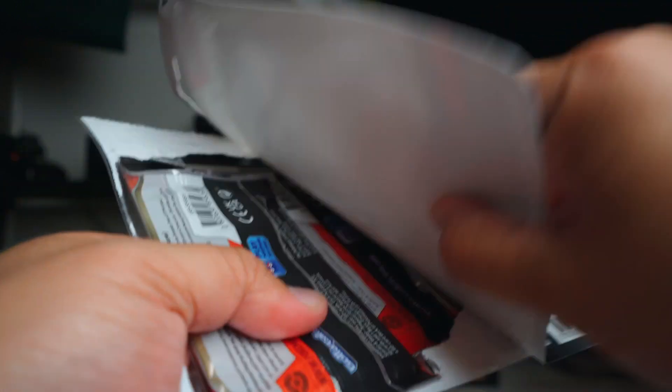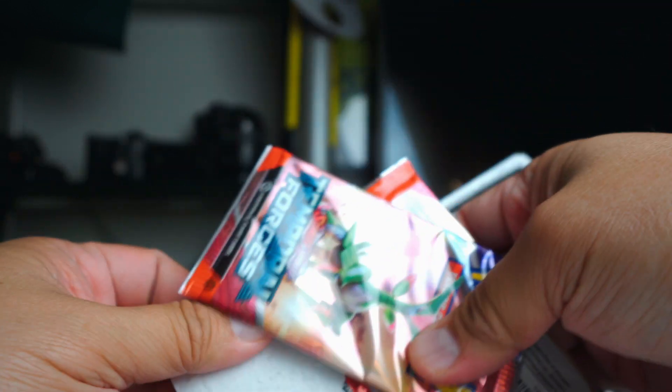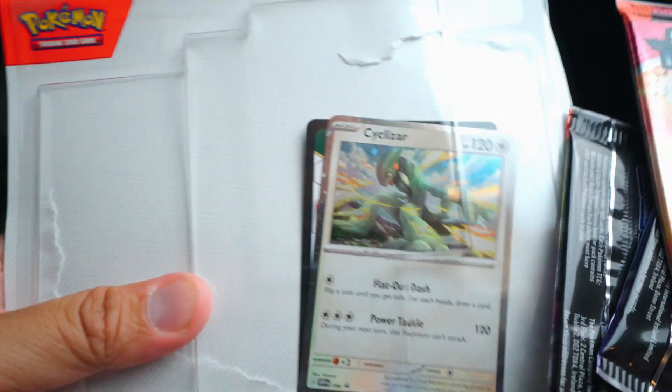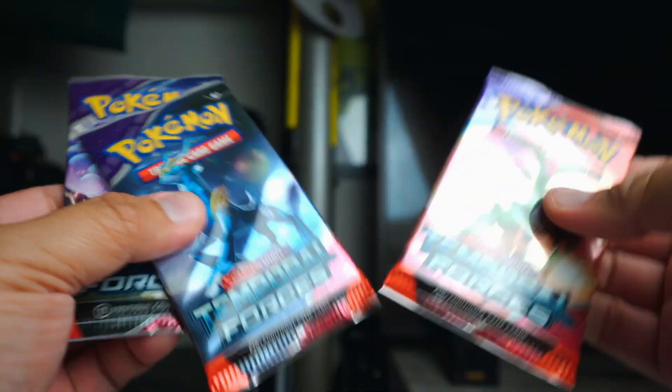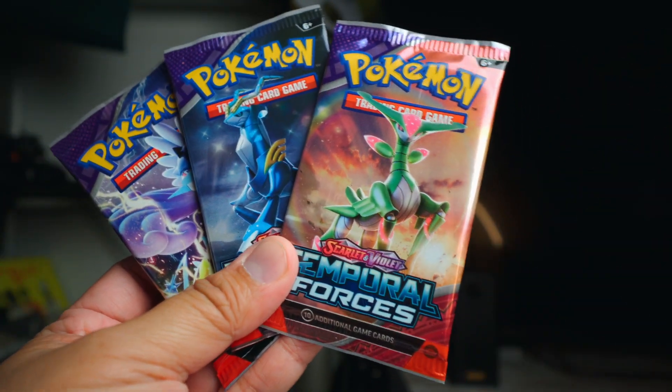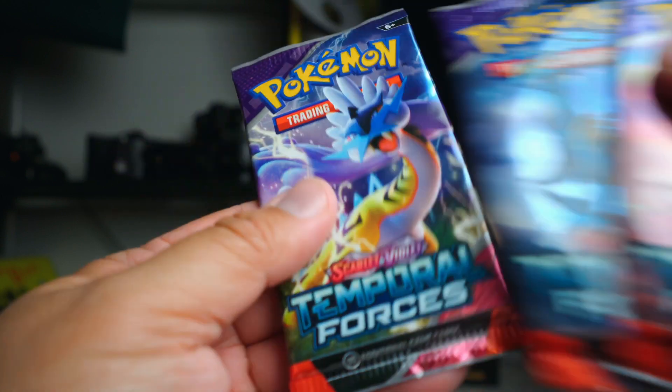These are products you find all the time at big box stores — Target, Walmart, you'll see them. They come with like a Pokemon. This one's Silasarm, so leave it in there for now. Let's see if the blister gives us anything and then we'll go into the booster bundle.